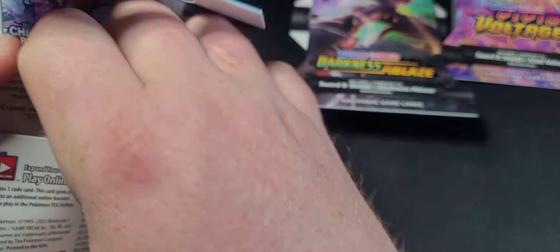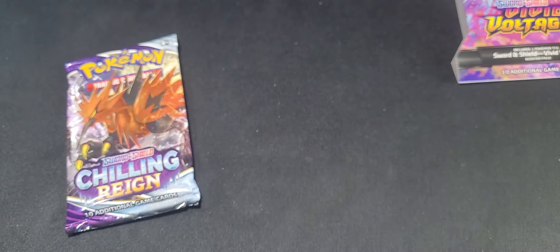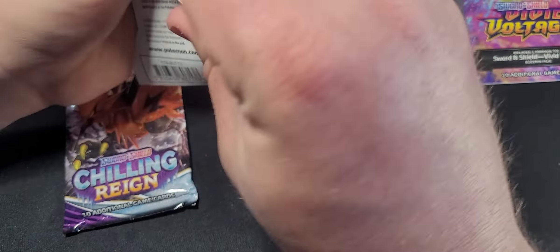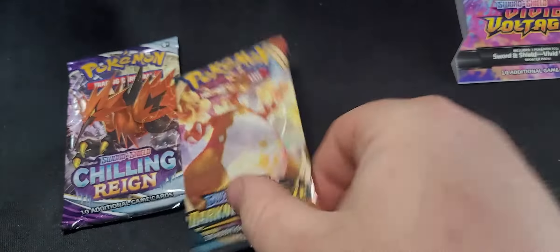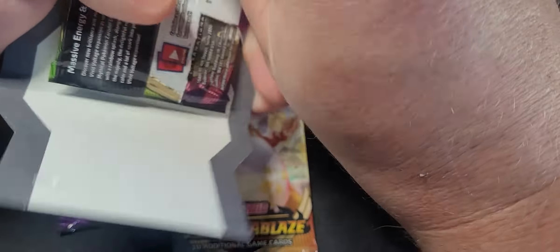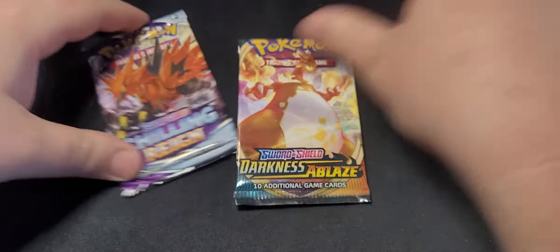We're gonna start with Chilling Reign, actually we're just gonna get these open real quick. It's like a crazy Zapados one going on there, or Voltage. We're gonna start with the big old Pikachu — we're gonna see what Pikachu can give us.